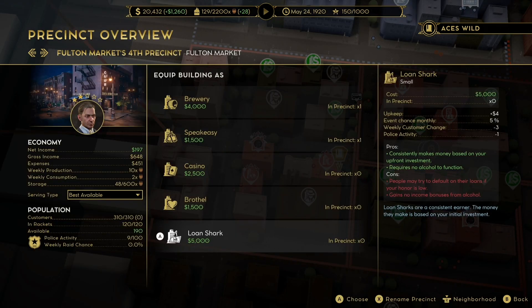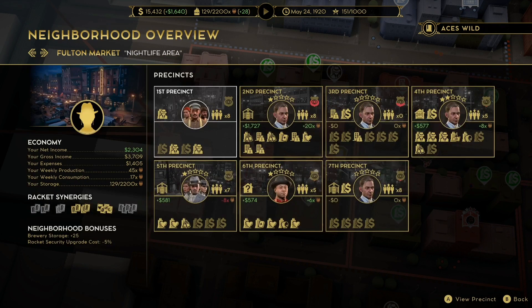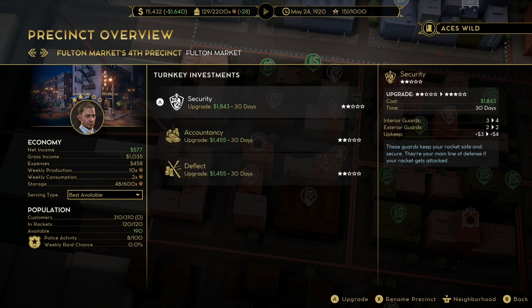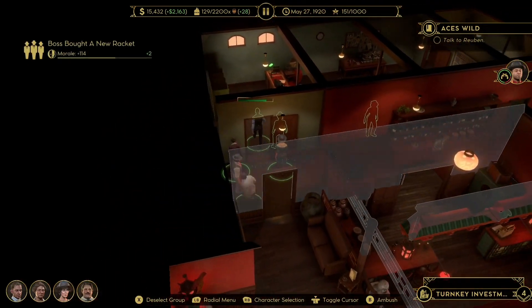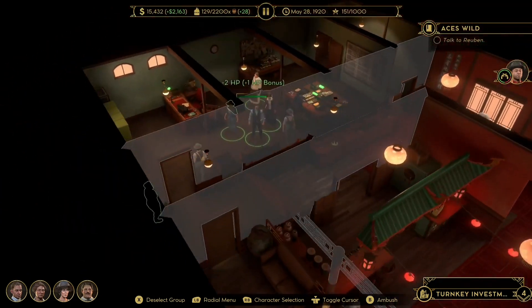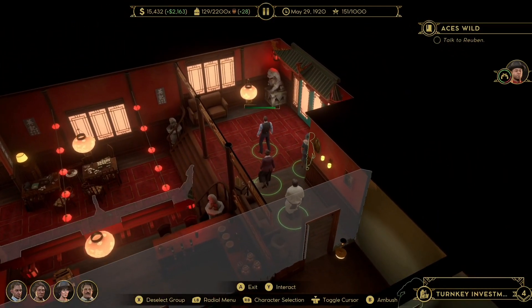As well as the gangsters and boss, we get a brand new racket: Loan Sharks. Loan sharks can make you a lot of money but are the most expensive racket to pick up. They have unique upgrades to make them even better, and it's a really nice addition to the game. A nice touch is that loan sharks are all fronts — inside you'll find some kind of restaurant, and jumping into the back reveals where the real business happens. The type of restaurant isn't always the same either.